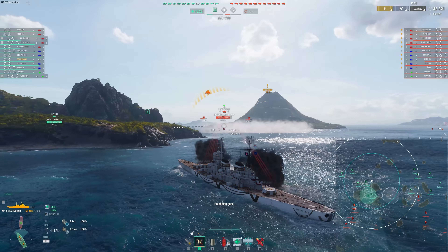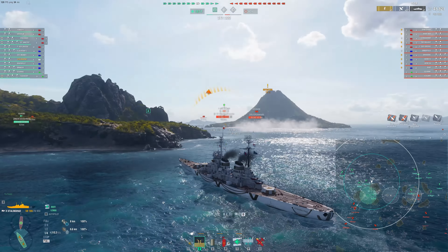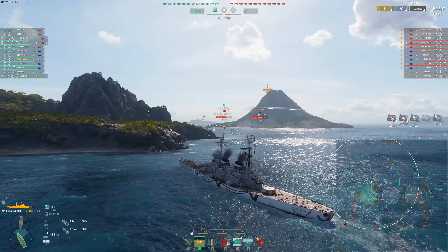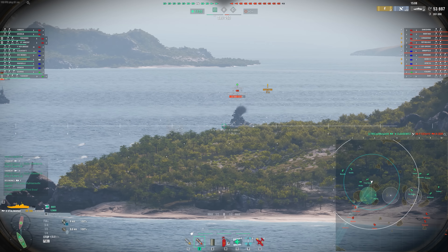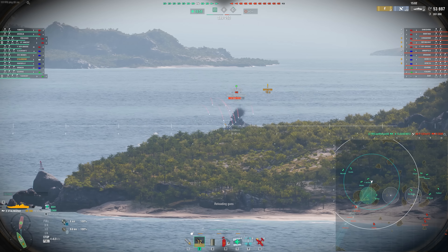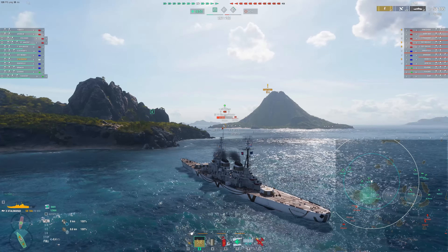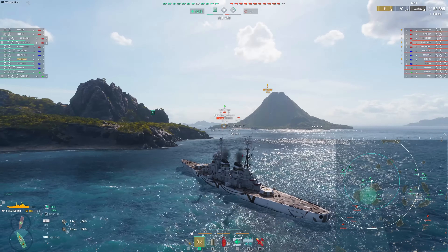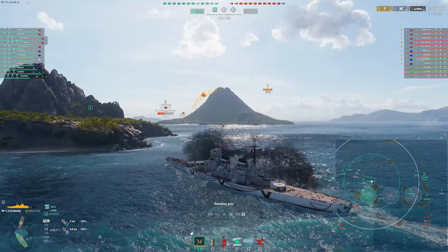We've done decent damage so far, and this is really what I'm looking to do in the Stalingrad most of the time - just finding ways to punish the enemy team and not overcommit. That's one of the difficult things to do sometimes in these Russian battlecruisers, or big cruisers. Overcommitting can be very common. Fortunately, we're getting spotted from out there. This thing's a little awkward - kind of makes me want to angle to that a little bit more.